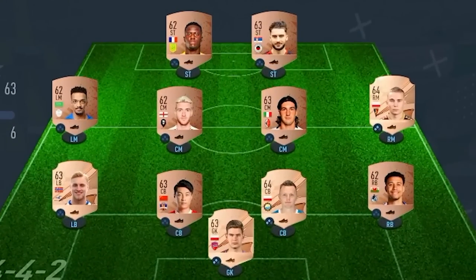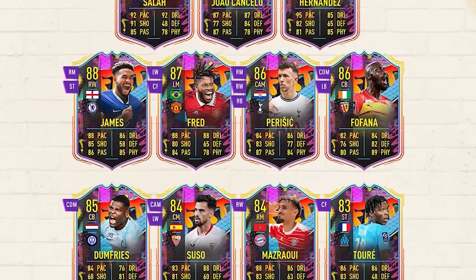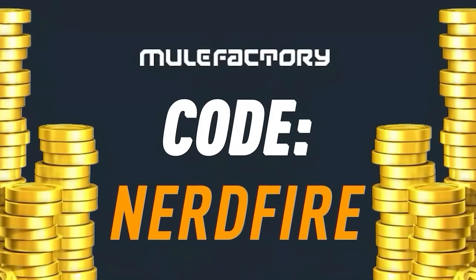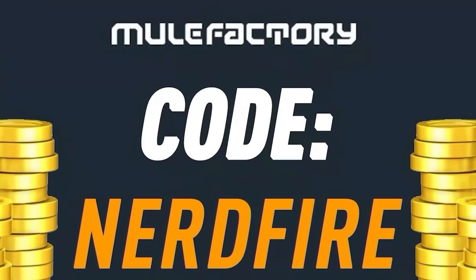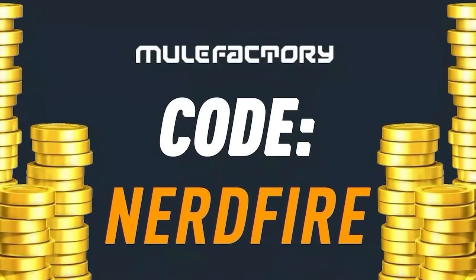Today we've got 85 plus Team of the Week upgrades and also 80 plus upgrades. Let's open a load of these up and see what we can get. If you've got a terrible team, no coins, and you want to buy some of the brand new players from the out of position promo, head to mule factory dot com for the cheapest, most safe, reliable coins. Use code nerdfire at checkout for five percent off. Link is in the description.